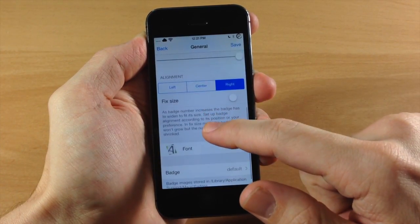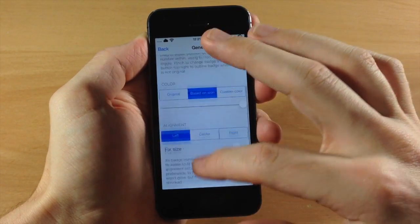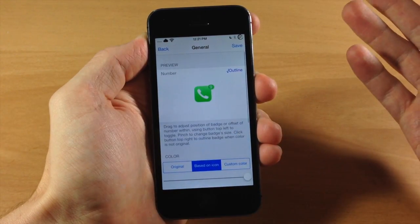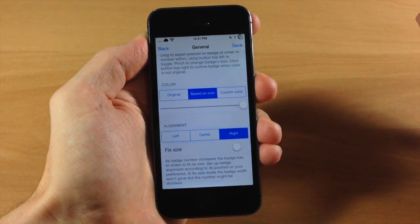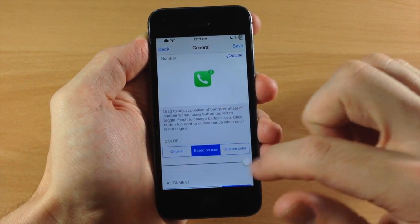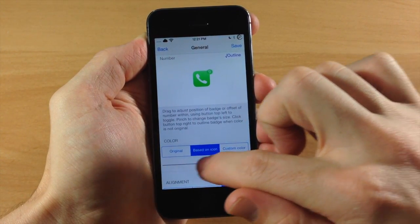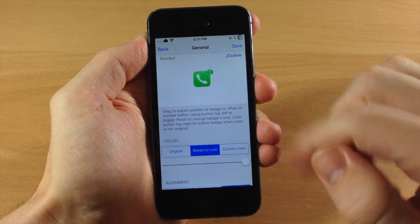Now if we scroll down some more you also have the alignment, which I actually couldn't get to work. If we tap on center or left it doesn't actually move the icon even after respringing — it won't change the icon position. It's always going to be right there on the right, so hopefully that's something that can be fixed in a future update. You also have a slider that you can change the opacity of the icon badge, so you can see it kind of fading in and out as I slide my finger.